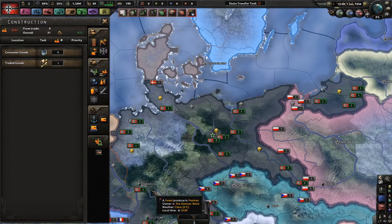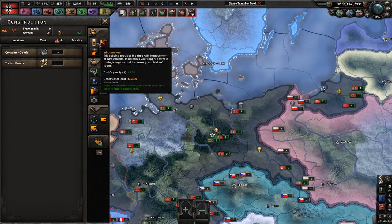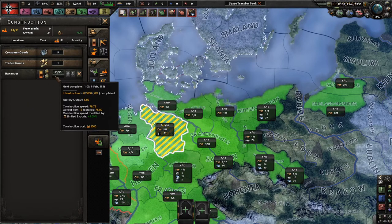What is the usage of civilian factories? Civilian factories are used to build up your country. The military factories produce a certain amount of output per day that is converted into military things like guns, cannons, and so on. Civilian factories also produce a certain amount of output per day. As you can see, the factory output is also five — both civilian and military factory output is five.